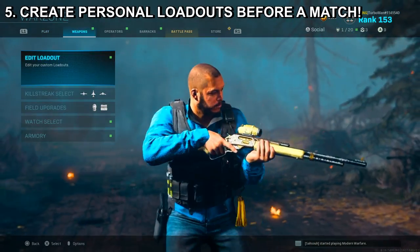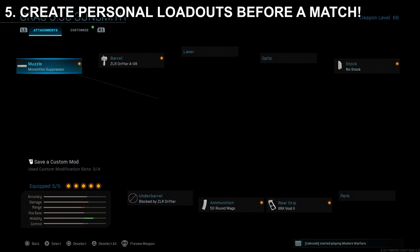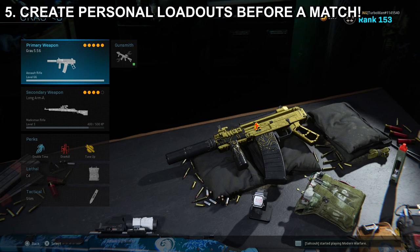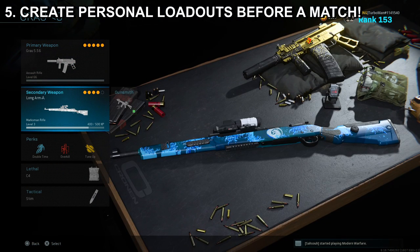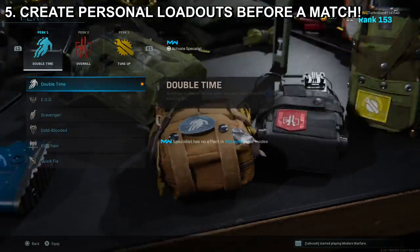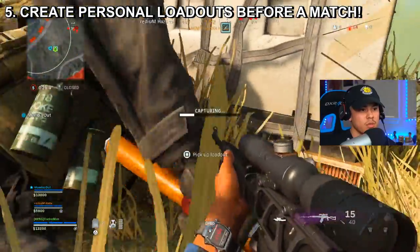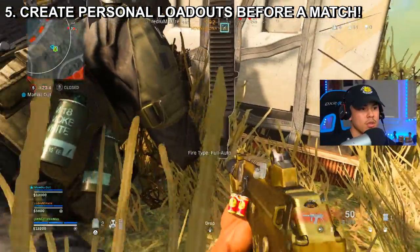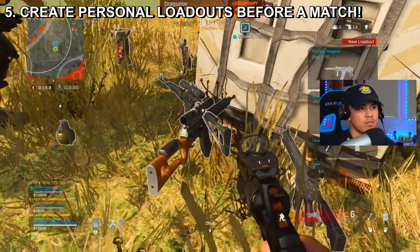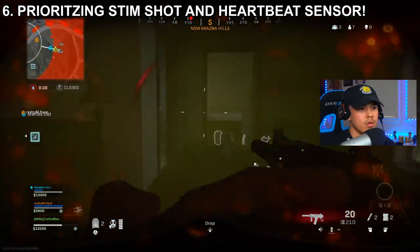For tip number five, before you spawn into the game in the class menu, make sure to create an effective loadout — this can go a long way when you or your teammates buy loadout drops. This enables custom loadouts that you can't loot in the game, which is extremely helpful. If you've been killed and are in the gulag, you can communicate with your teammates to purchase a loadout drop, so when you drop back in you don't need to worry about scavenging for weapons.